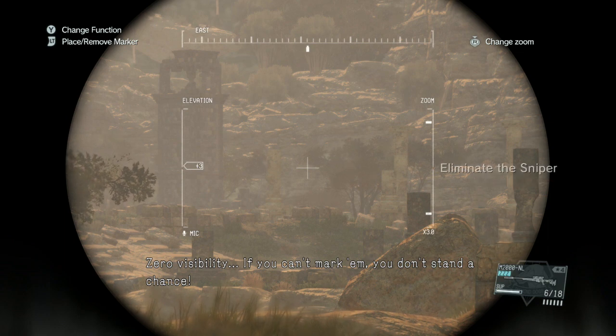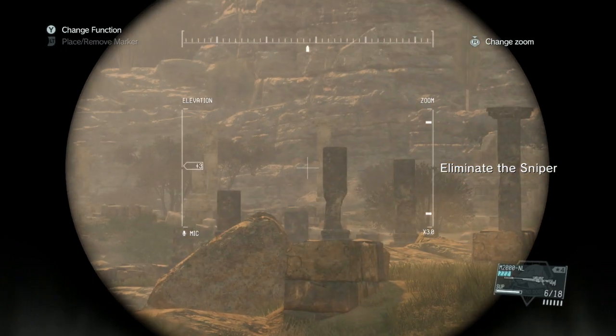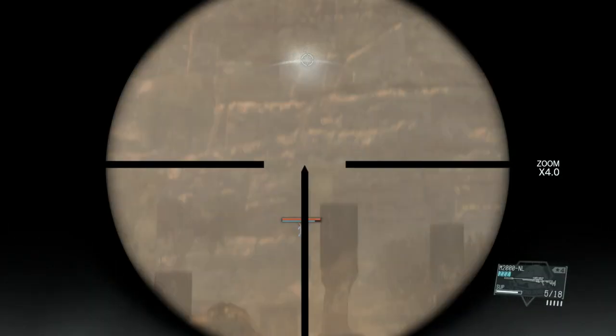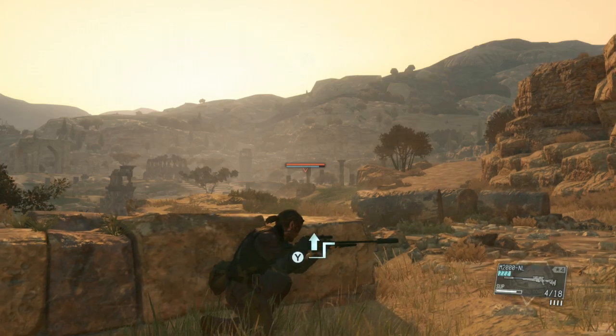What you're gonna want to do is make sure that you're marking her at every location she's at. She usually tends to travel in a bit of a pattern. We're gonna be marking her so that when she leaves her post, we know exactly which direction she's running, and that's gonna help us significantly.